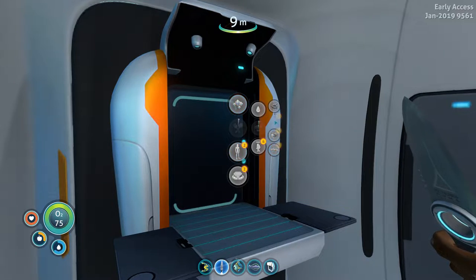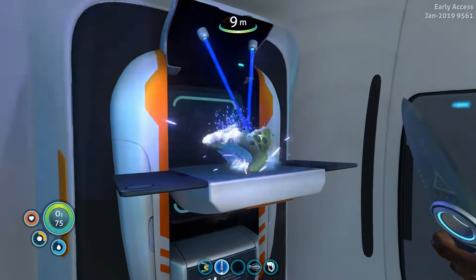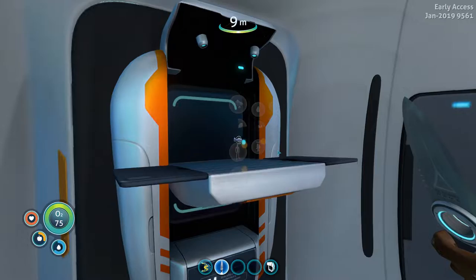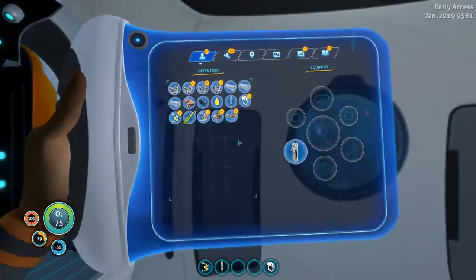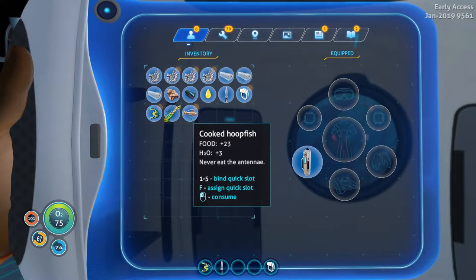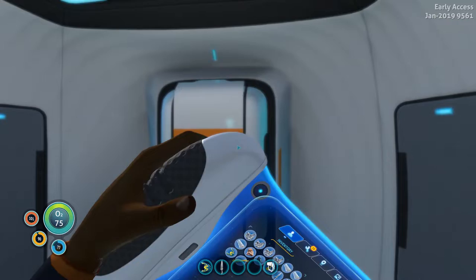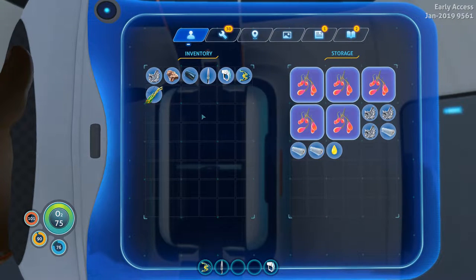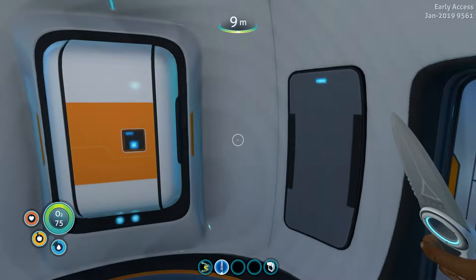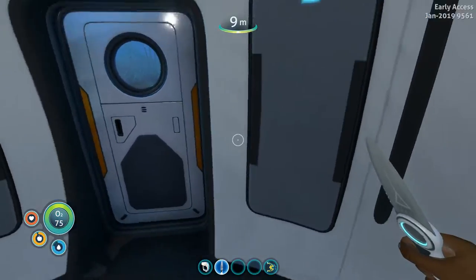Let's cook up a boomerang and an aye-aye. Ribbon glint — get it. Let's put some stuff away, put that in there with the lubricant. Let's go ahead and put this on number one and start scanning. Let's go get my Seaglide — not that kind of Seaglide.